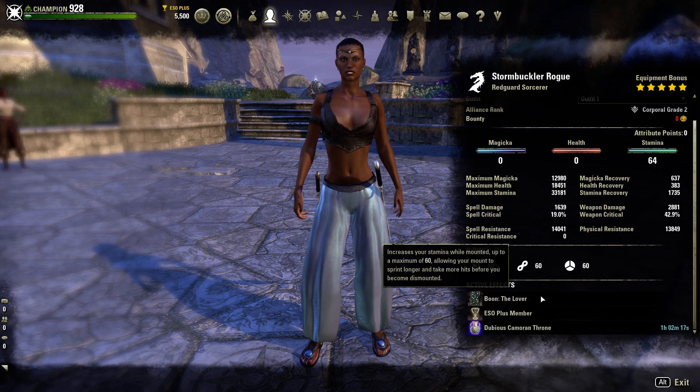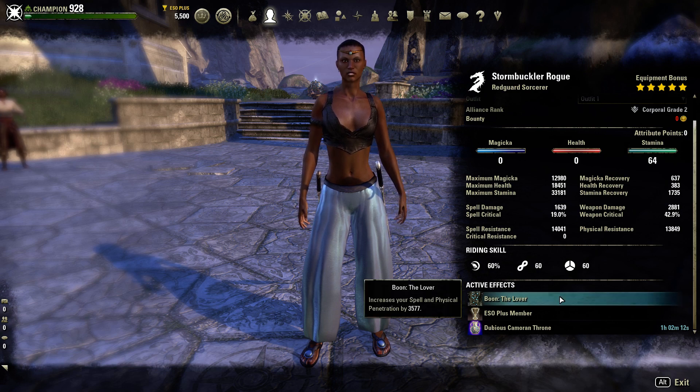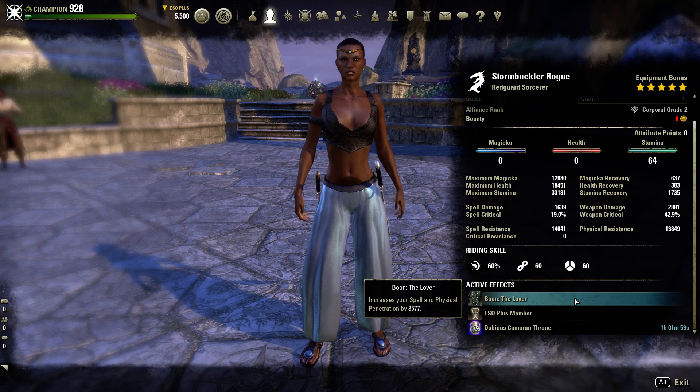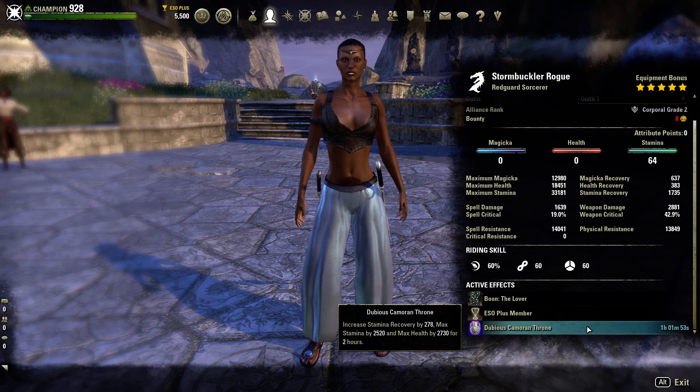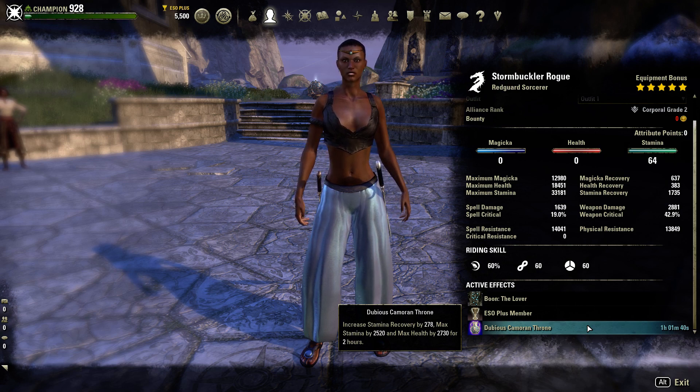Going over the Mundus Stone: we are using the Lover Mundus Stone primarily for higher Spell and Physical Penetration to give us greater Damage Output for both Spell and Physical Damage. The reason for the Spell penetration you'll see in a minute when we get to the Monster Set. We are using Dubious Cameron Throne food, which gives us Max Health, Stamina, and Stam Recovery. The reason for this food is to keep our Stam Recovery coming in so we can effectively do a rotation without running out of resources really fast.